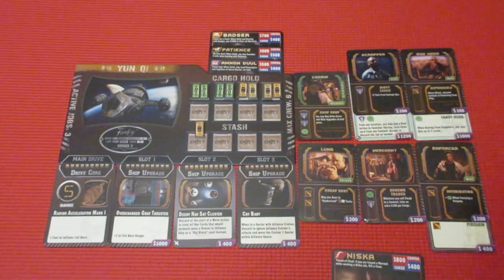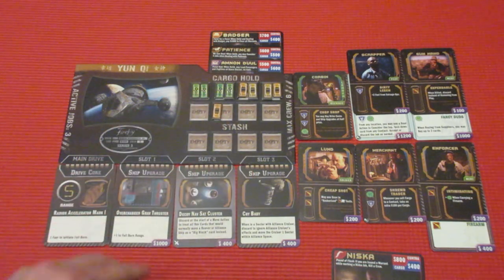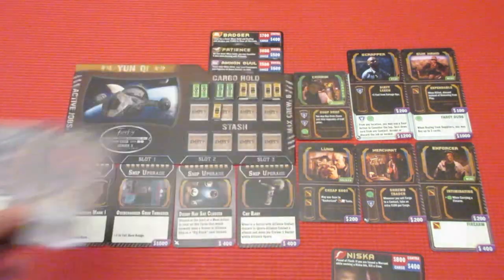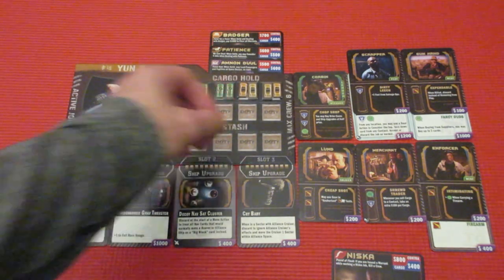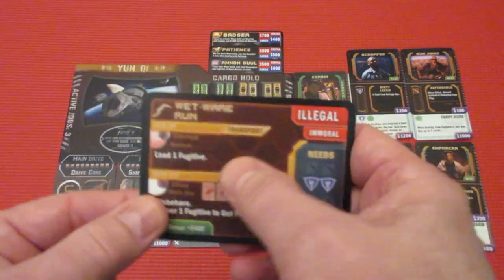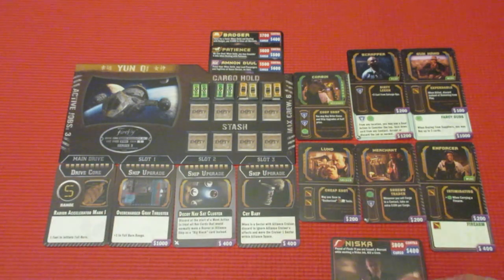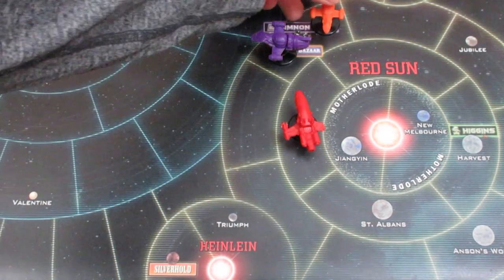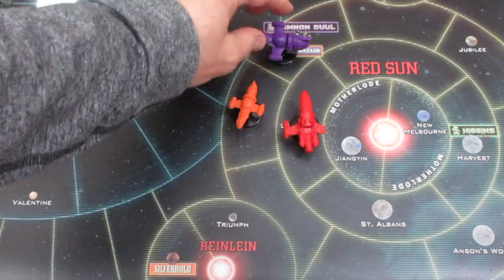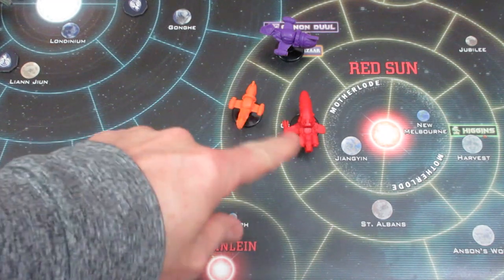We go back to our area — that's going to cost us a couple hundred dollars. We've got five fuel so we don't want to buy any more. Those cards go to the Space Bazaar discard pile. For our second action we're going to do a full burn. We have a Nishka job and we need to get over to Silverhold. We head through border space — we have a pilot, a mechanic, and fuel, so we could do a crazy Ivan if needed.